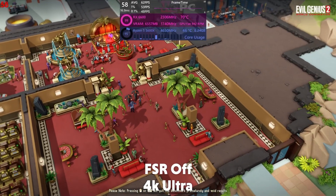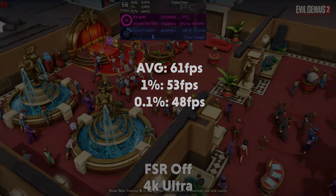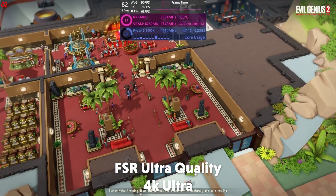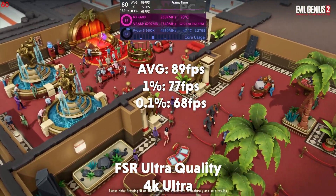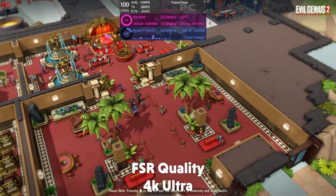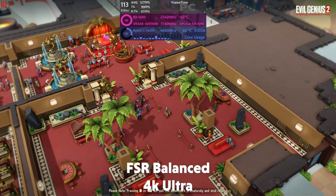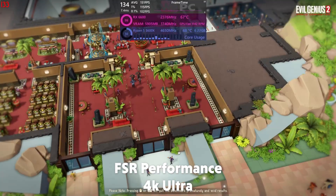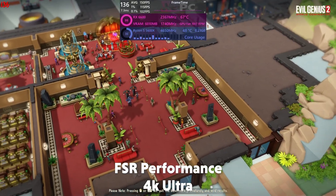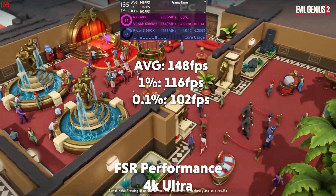At 4K in Evil Genius 2 without FSR it averages 61 fps with a 1% of 53 and a 0.1% of 48. Enabling FSR at ultra quality it averages 89 fps with a 1% of 77 and a 0.1% of 68. At quality it averages 109 fps with a 1% of 88 and a 0.1% of 81. On balanced it averages 125 fps, and on performance it averages 148 fps with a 1% of 116 and a 0.1% of 102.